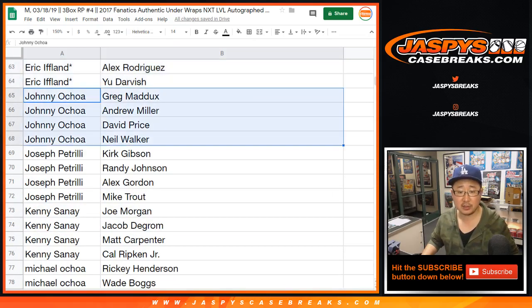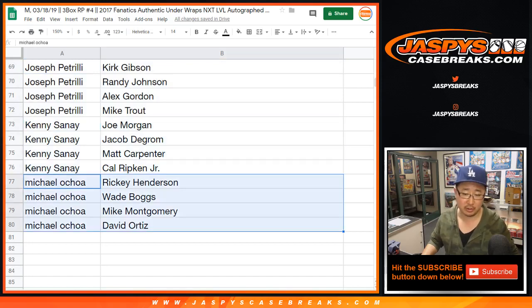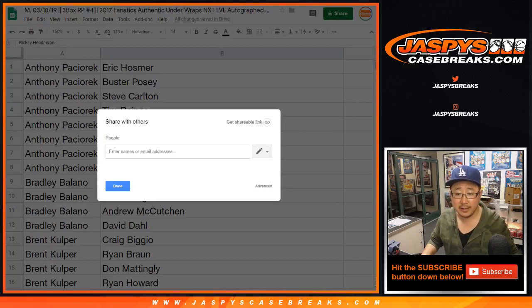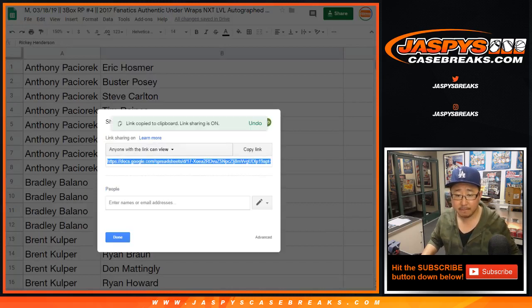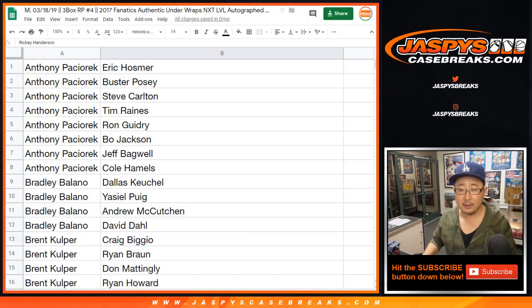Jock Peterson through your last spot. Mojo players: Carlos Correa, Joe Carter, A-Rod, Yu Darvish. Johnny, there are your players right there. Nice. Joe P, here are your four — good luck sir. Kenny, and then last but not least, Michael Ochoa. Nice. Feel free to trade if you'd like. I'm going to drop the link to this so you can — if you bought a lot of players it's kind of hard to keep track — you can click that link and it'll take you directly to this Google Spreadsheet right here, and then you can keep track of who you have.